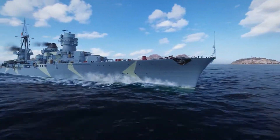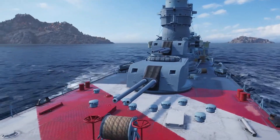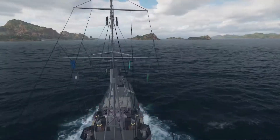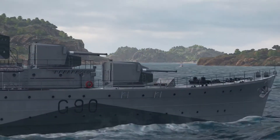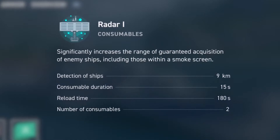A couple of premium ships will appear during the update: the Italian light cruiser Duca d'Aosta, and the pan-European destroyer that is equipped with a radar consumable instead of a smoke generator, Orkin.